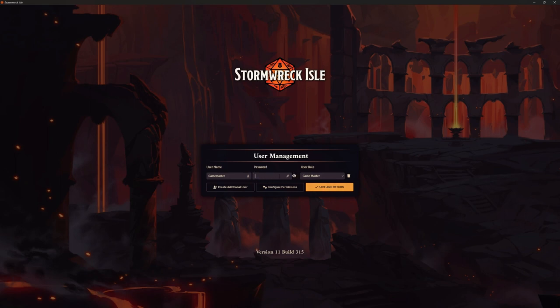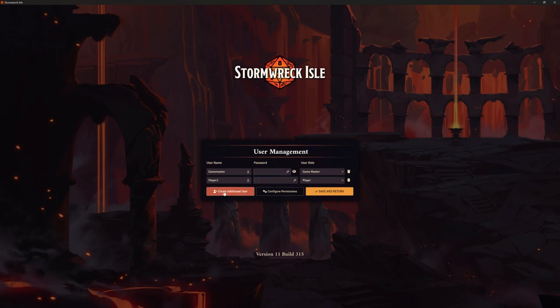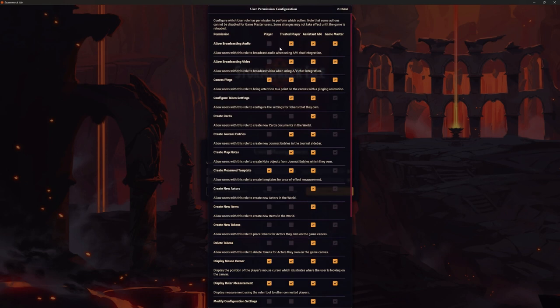I'm going to create an additional user. By clicking this, a new user is created. I'll give it the name of the player, choose to set a default password, and choose their role. We've got: no role, a player, a trusted player, assistant game master, or the game master. Under the Configure Permissions button, there are lots of different things we can set for what each role can and can't do — for example, broadcasting audio.